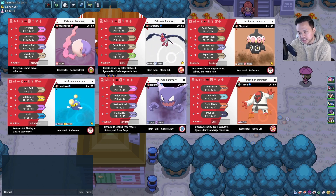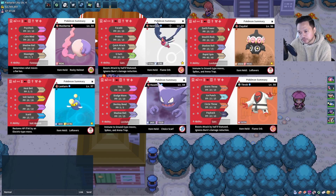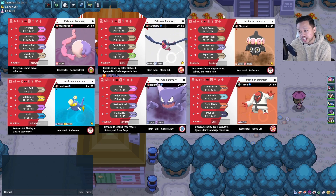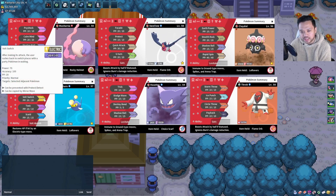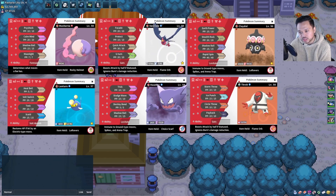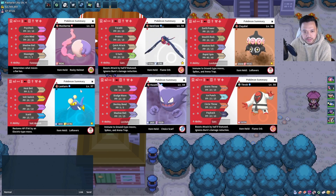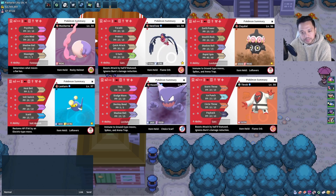Next up we have Claydol with Rapid Spin, Stealth Rock, Earth Power, and Shadow Ball — so there's no Toxic on this. Curious to see how that will go. Lanturn as a standard set — I think it's Speed investment — and we can pivot in with Volt Switch into Swellow, use Toxic, and Scald to annoy our opponent. Heal Bell with two Flame Orb users — yeah, I don't know if that's a great interaction.